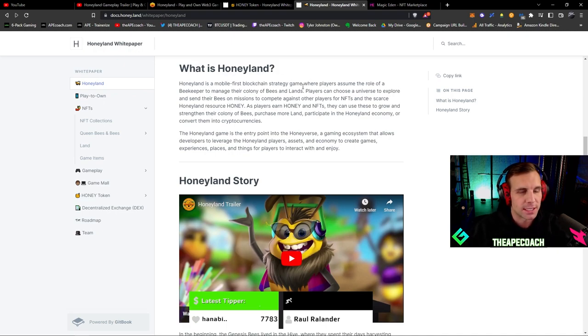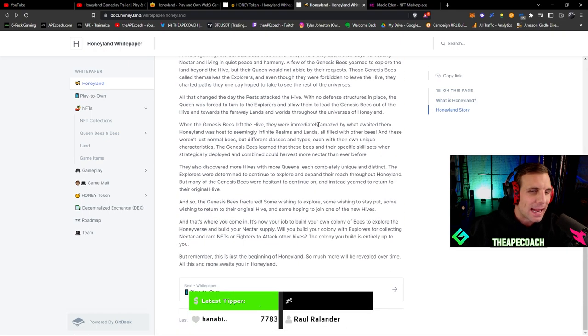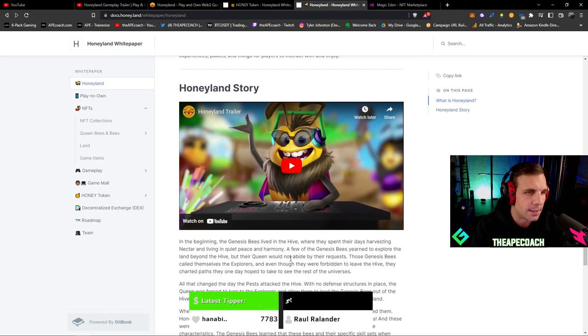Honeyland is a mobile-first blockchain strategy game, which is very important for this type of game. These resource management strategy games are meant to be more casual, not super time intensive. Corey from Honeyland has mentioned the idea is for players to spend five to 15 minutes, five to 15 times a day essentially, so you can play as much or as little as you prefer. It's not going to be something you have to grind for hours — it's more of a casual strategy resource management game.